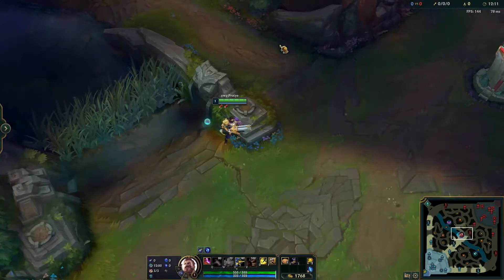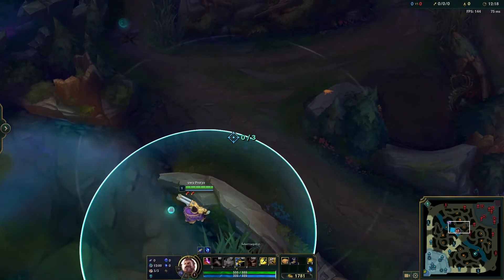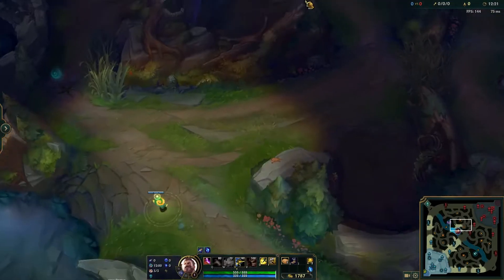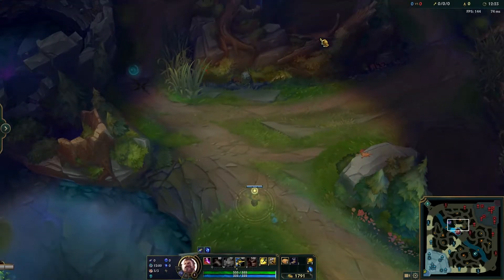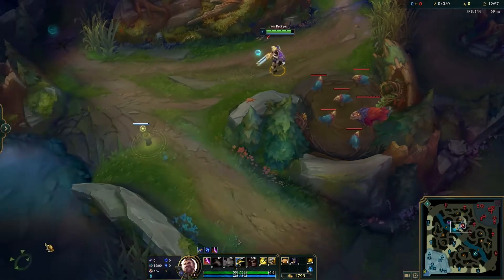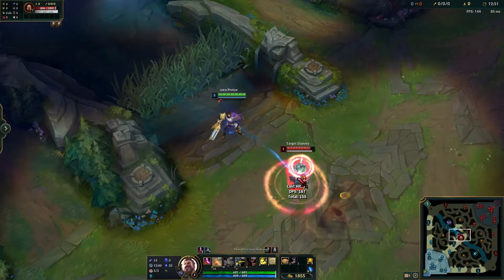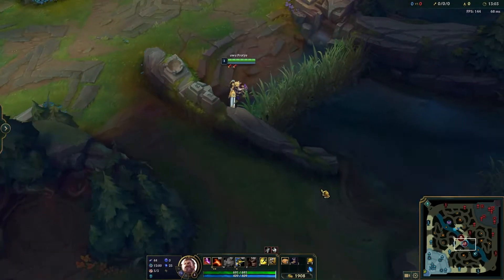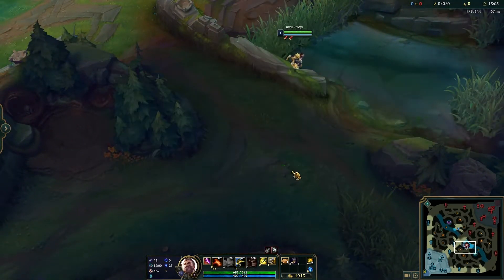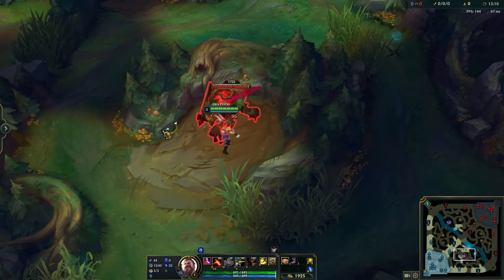So let's say you're playing mid lane. The easiest ward you can put is going up here and putting a ward near the raptor camp. This will spot out if the enemy is doing a two-camp clear — one, two — and then going straight down to mid at level two and starting to gank you. The same can be done for red side map; you can just put it near the raptors and still spot out the same thing.